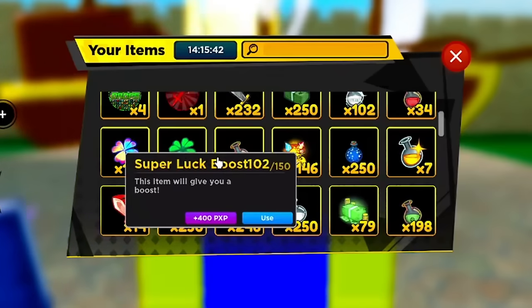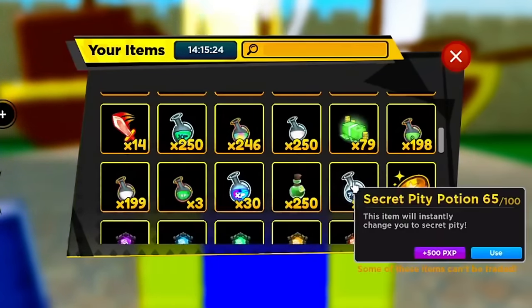Use boosts too — I already have 24 hours of super luck boost active, shown at the bottom left of the screen. You buy this from Time Trial. If you have a decent drops team giving around 1,000x drops, you can get 5,000–10,000 Time Trial shards per chest and buy unlimited luck boosts.